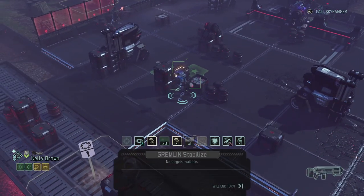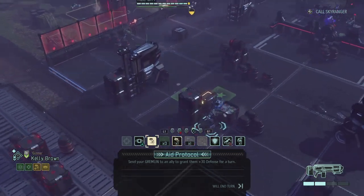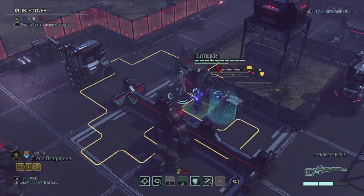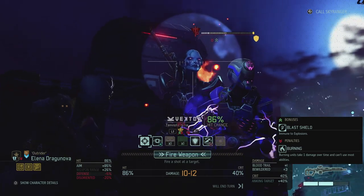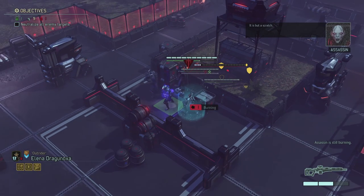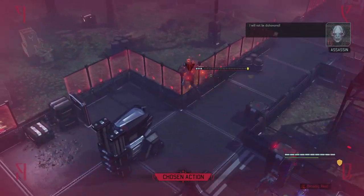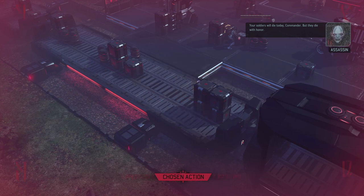I'll put Aid Protocol on Heidi to give her 30 more defense in case something happens. Then Elena's shot at 86% — 10 to 12 damage because the Assassin is weak to Reapers. That's a hit — 11 damage! She's bewildered and burning. She's not entirely down but she's going to run. We parried whatever that was. The Chosen says our soldiers will die today — the disorientation is removed and the Chosen goes away. Now it's our turn.